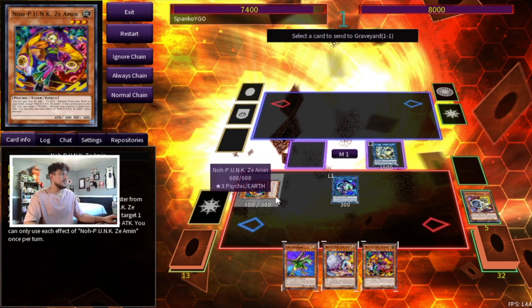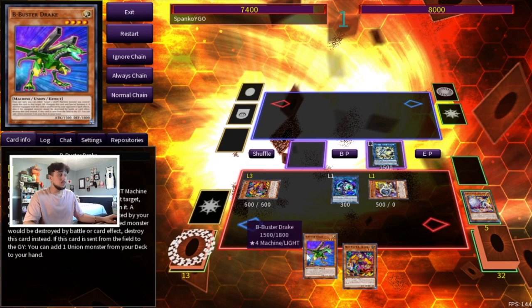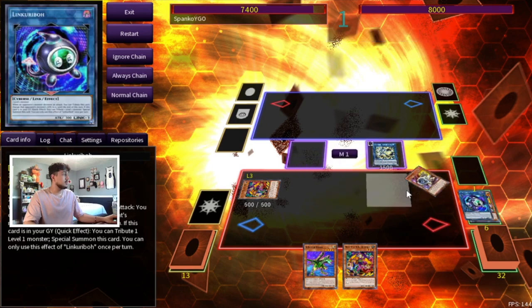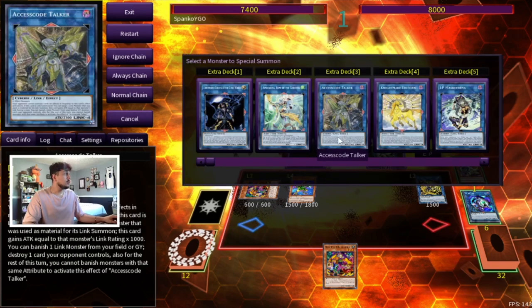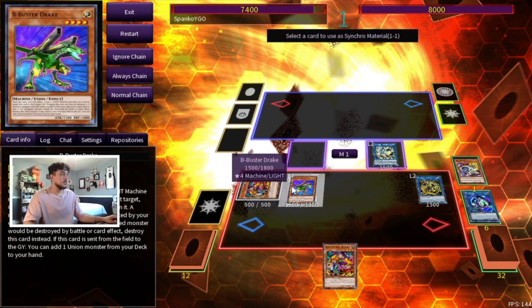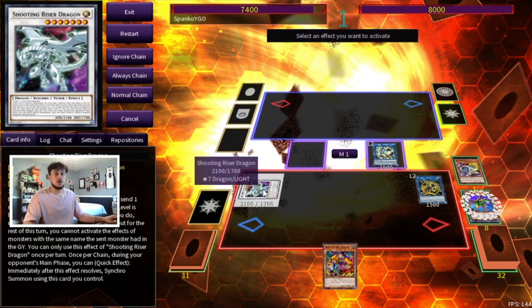In this case we actually want to keep the piece in hand, so we're going to pitch the Foxy Tune from our hand to summon it back. Keep in mind we still haven't used our Normal Summon yet — that's really important. Then we go into Dagda with Link Karibu and Jet Synchron. Now we Normal Summon B Buster Drake and Synchro Summon into Shooting Riser Dragon. You could make IP here but I think Shooting Riser is better.